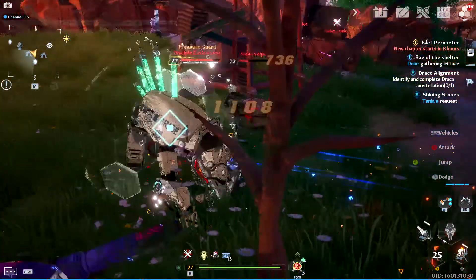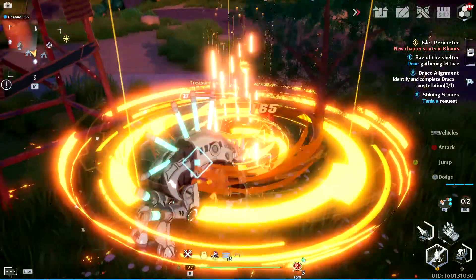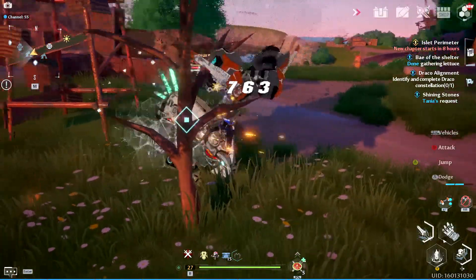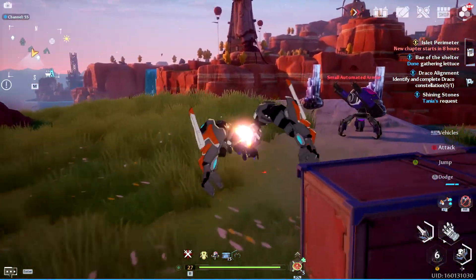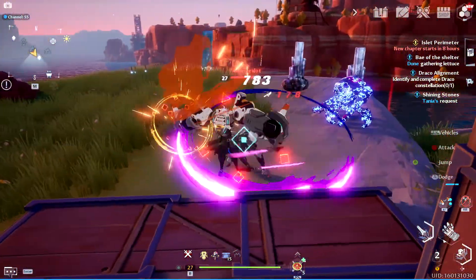At 2 stars the cooldown time of this Relic is reduced by 200 seconds. At 3 stars the missiles launched with each attack increase to 4. At 4 stars incoming physical damage is reduced by 2% even if the Relic is not currently activated but equipped. At the 5th and final star the Colossus Arm lasts for 30 seconds and all damage taken during that time is reduced by 20%.